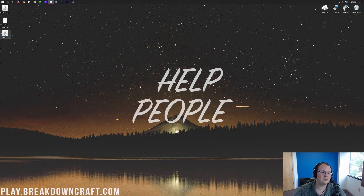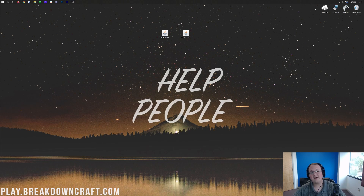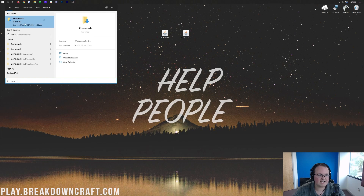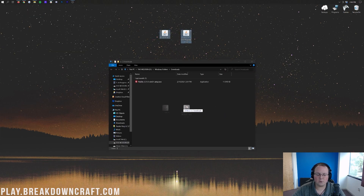Now, finally, we're done with downloads. We can go ahead and minimize our browser — we have Forge and the Chisel and Bits mod. If these aren't on your desktop, they're going to be found in your Downloads folder. To find that, click the Windows icon in the bottom left of your screen and type in Downloads. You'll have the Downloads folder appear in Windows — click on that and in here you will find Chisel and Bits and Forge. Drag them from your Downloads folder to your desktop.